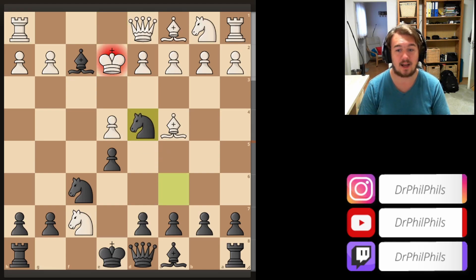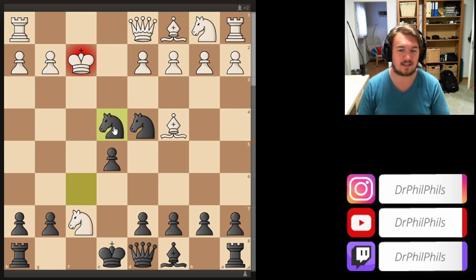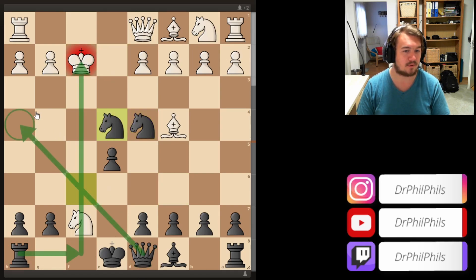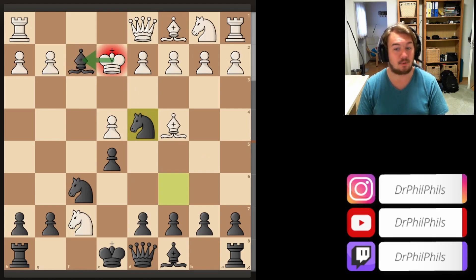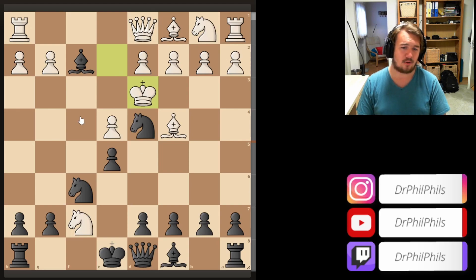That's why the Traxler counter-attack is so venomous. We have Nd4 check and now Kd3. A little bit better defense would be to take the bishop, and after you take the bishop you allow something like Ne4 check - the Rook comes into the game, the Queen comes into the game. You have compensation for black and black is even winning here. Maybe with perfect play an engine could hold this but very unlikely. Rheinisch did not want to take the bishop and played Kd3, and already from a human perspective you're wondering what's the King doing on d3.